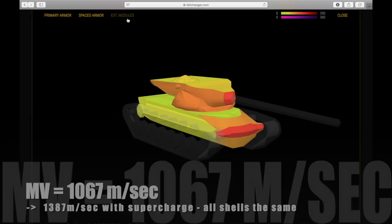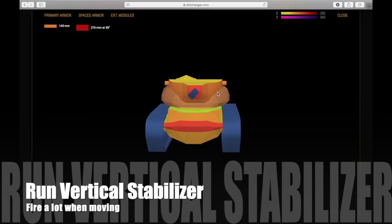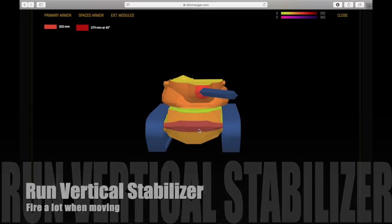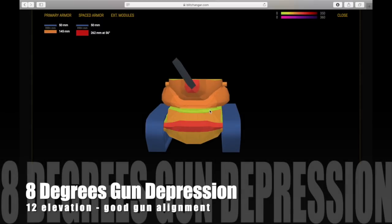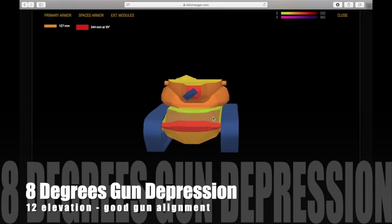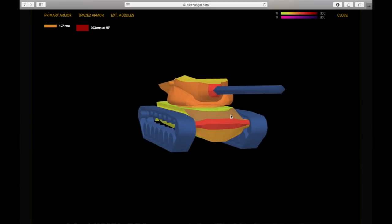All shells have the same muzzle velocity, so shell management is a bit easier. I would run Vertical Stabilizer because, even though it's a heavy tank, you will fire a lot more while moving in this tank than you would in a standard heavy. Looking at the gun specs, you have 8 degrees of gun depression and 12 degrees of elevation. Gun alignment — lining up your barrel with enemy targets — is relatively easy.